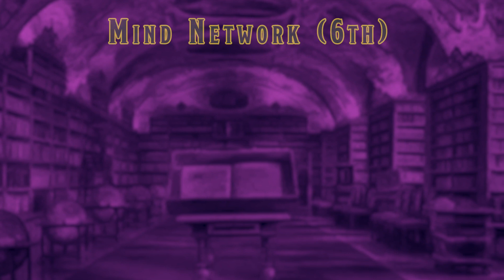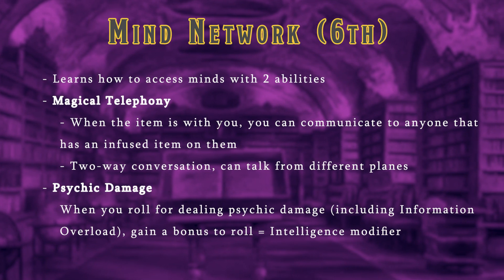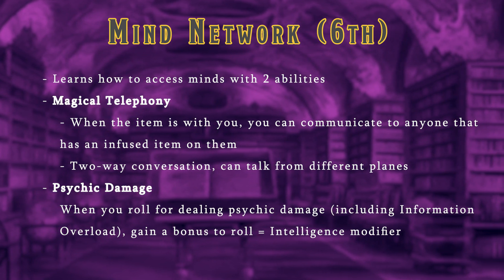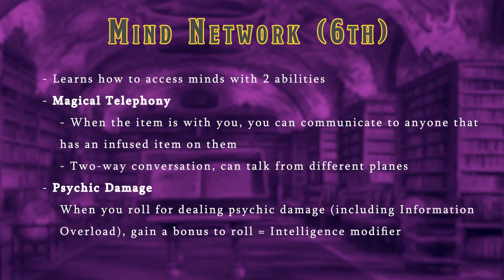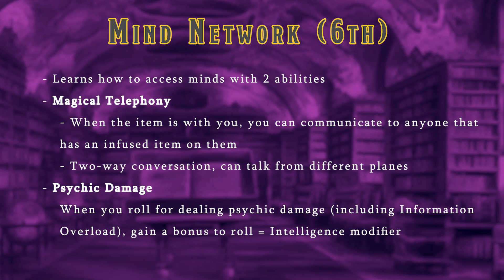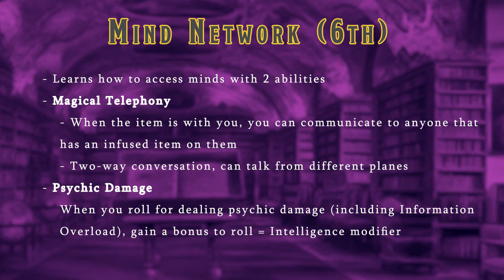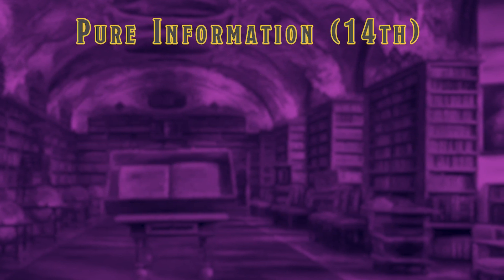The next feature is Mind Network at level 6, which grants two new abilities. Magical Telephony lets you use your artificial mind to communicate telepathically with anyone that has an infused item — this is a two-way call, letting you speak to an ally anywhere in the world, even across different planes. Psychic Damage lets you add your intelligence modifier to your Information Overload damage roll, or to any spells that deal psychic damage.